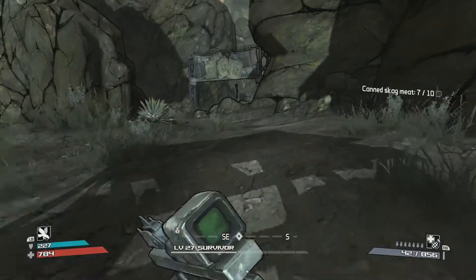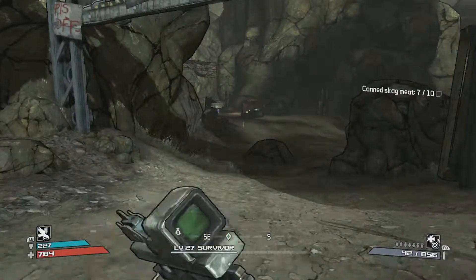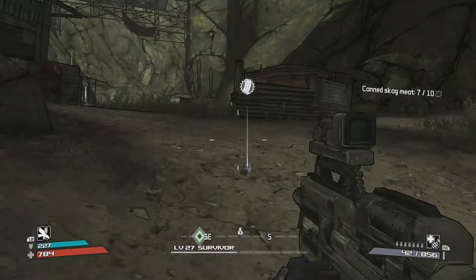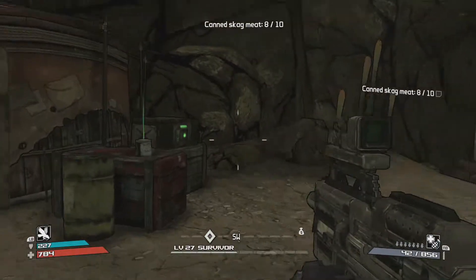We have three more to get and they're a lot further into this map. You have to go all the way up through this area — there's going to be a bunch of enemies, probably about 10 to 15. There's a can right there, and there's a can right here.